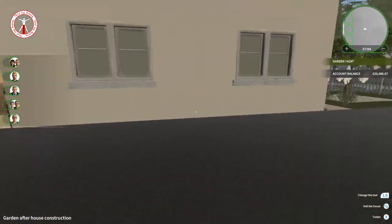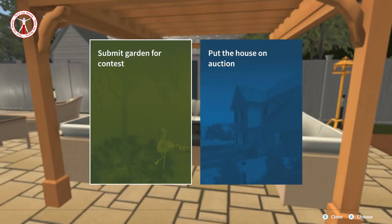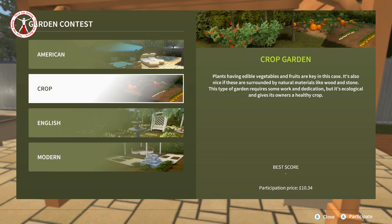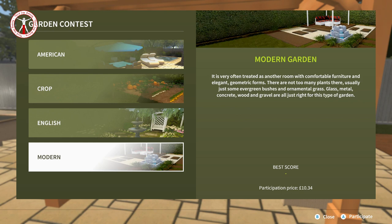That's the house - it looks nice, I think I've done a good job and completed everything. Now we have to sell it. First, we want to submit the garden for a contest, because adding all of that stuff to the garden doesn't put the house price up at all unless you do a garden contest. We've got loads of choices - American, crop, English, modern. It's not a crop garden, I've only put in a few tomato plants. It's not really English either - it's more modern. Let me read through whether it's modern or American.